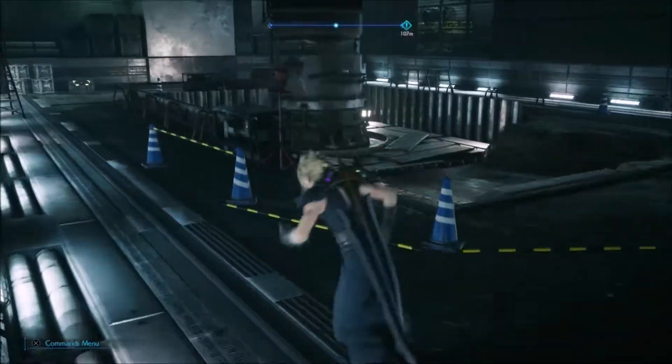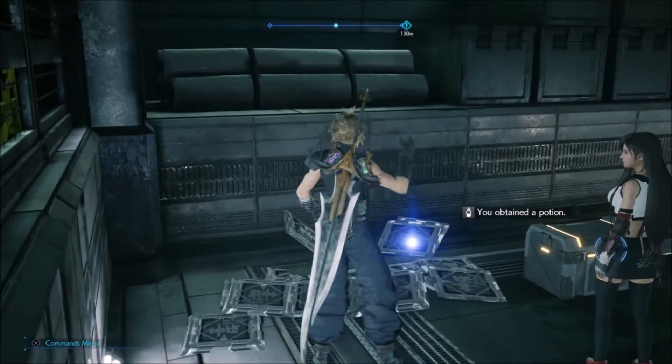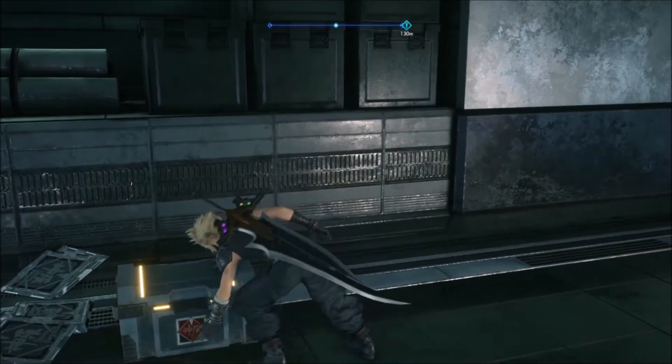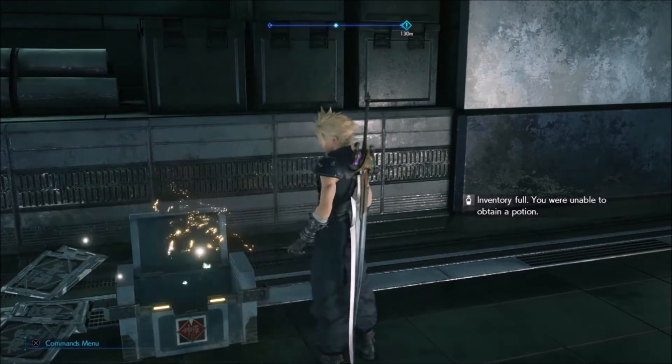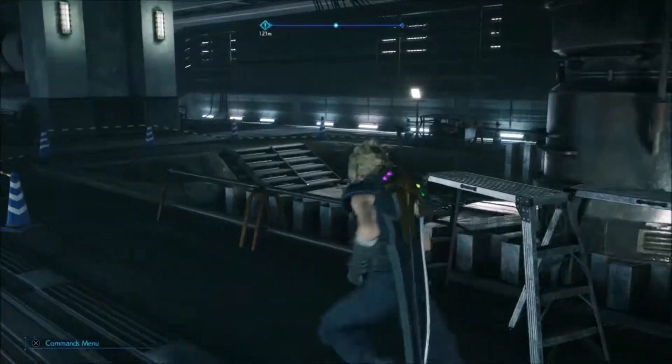Once we get up here, this should be a purple chest with a new weapon for Tifa. I already have it so it is just a normal chest for me. Then we want to run upstairs.